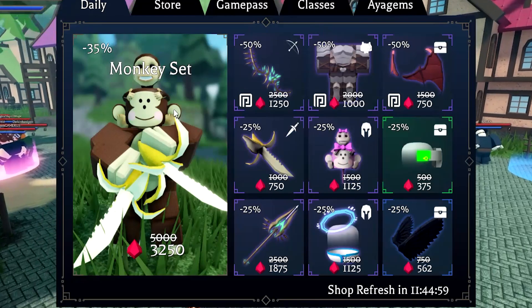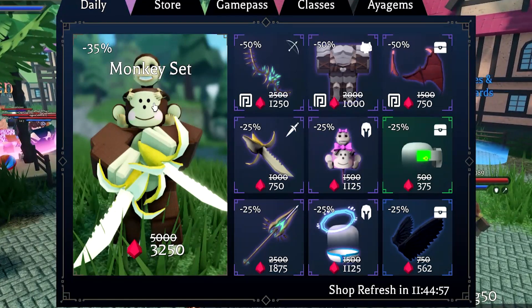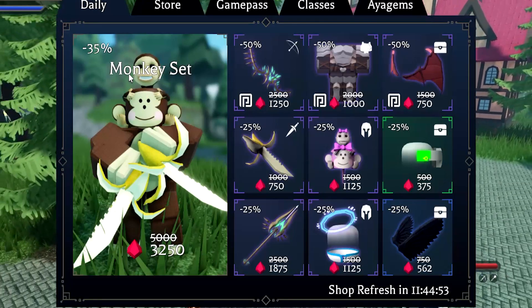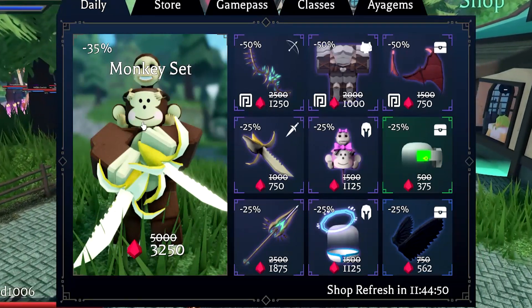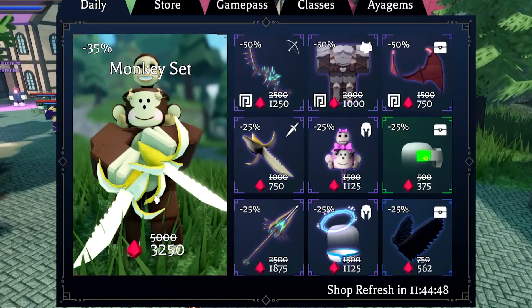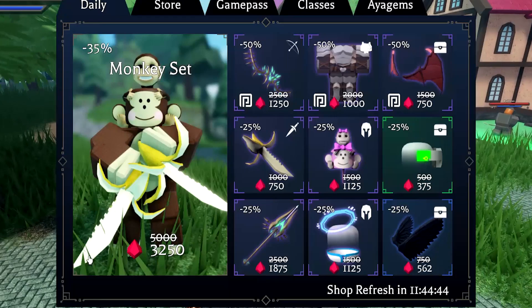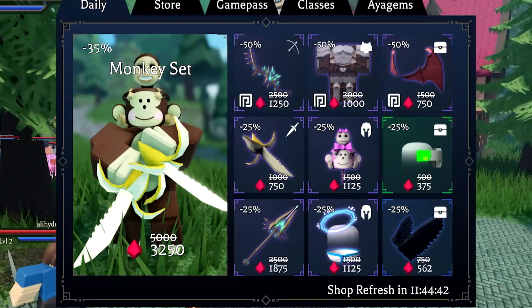Let's see what they got in the shop. Oh, they got a new monkey set. What is this? A new monkey set. Last time there was a Dragonite or something like that. But yeah, there's a new monkey set, so if you guys need this, I'm gonna actually give one away — 3,000 gems to 1% in the chat right here.